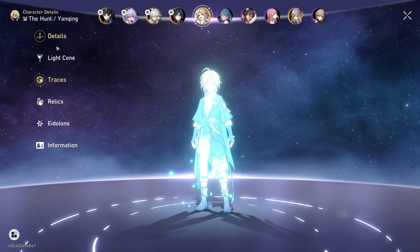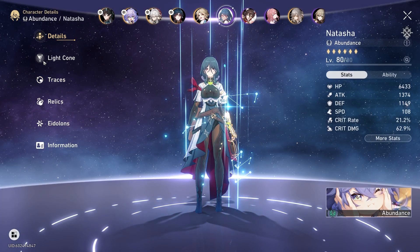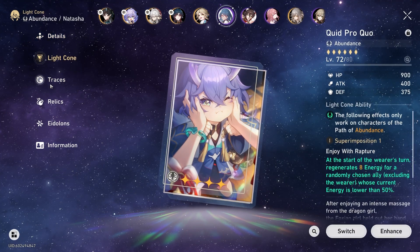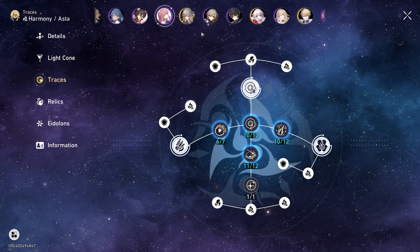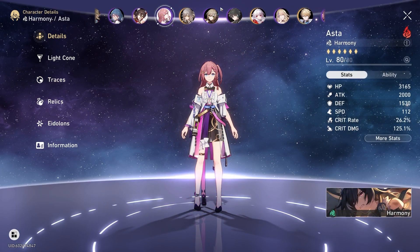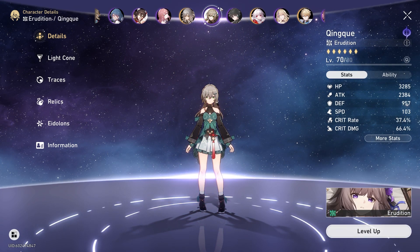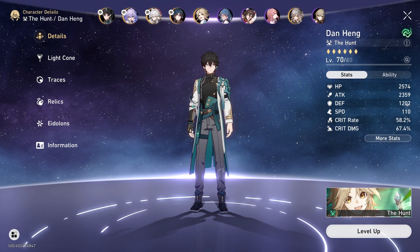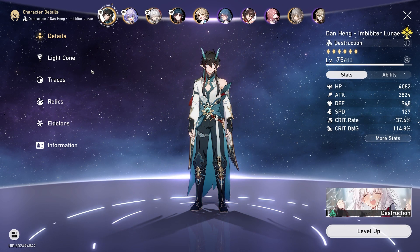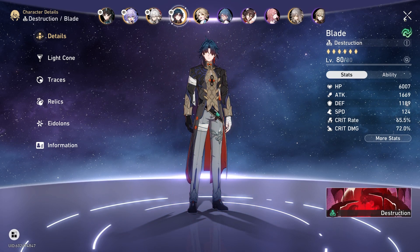We have a Yongcheng, which we may use. We have a Natasha as a healer, which we could upgrade a little more, but at least she's pretty strong. We have a Tingyun as well, a pretty strong and built-up Asta, as well as a possible Xingqiu as DPS or Dan Heng. But since we have Dan Heng IL, I don't think we'll have much use for regular Dan Heng, because we also have Blade.